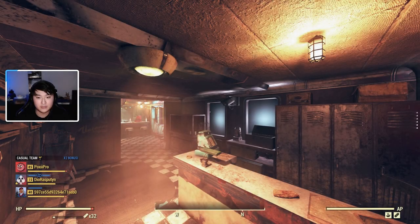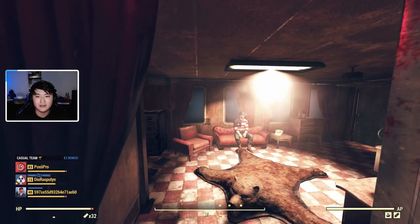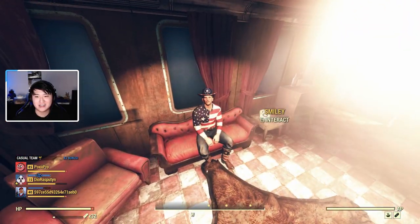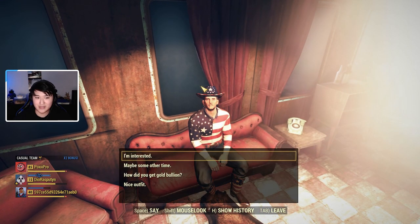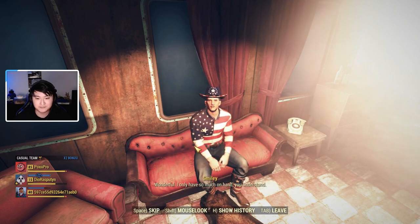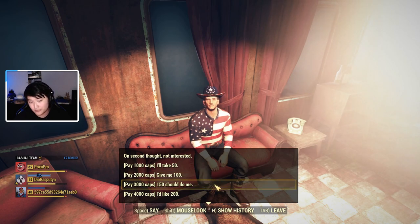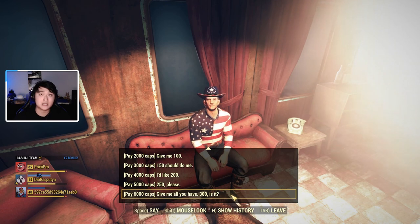As you enter The Wayward, go up the stairs — it's not mentioned at all in game, but there's an NPC right up here. You just talk to Smiley. You can say 'I'm interested' and here are all the increments: 1000 caps for 50, 2000 for 100, 3000 for 150, 4000 for 200, and so on up to 6000 caps for 300.